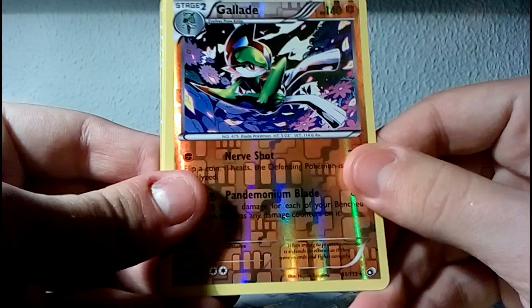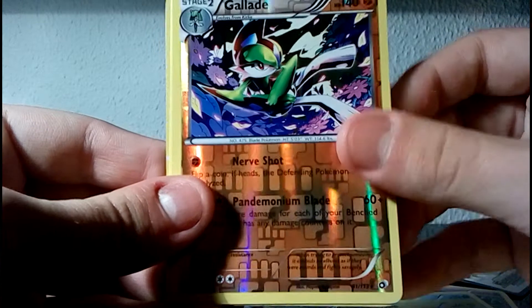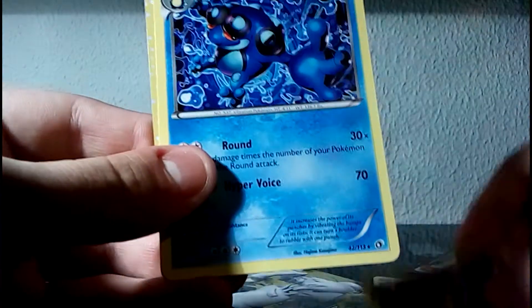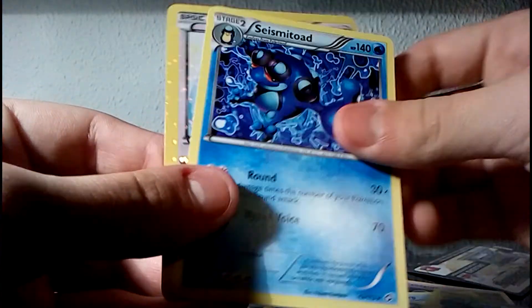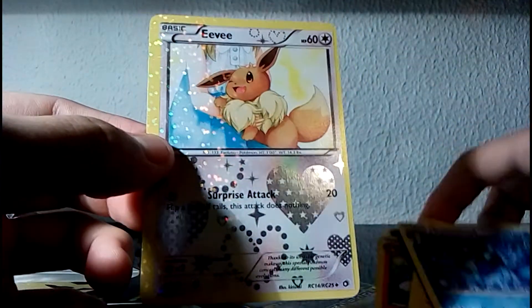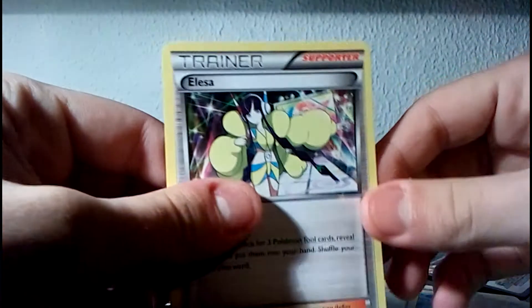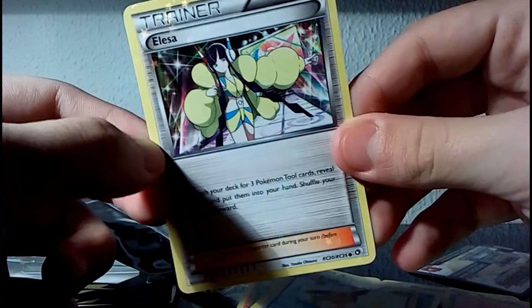From what I've seen, almost no one has Reverse Holos — they're pretty rare. Seismitoad. And a Radiant Collection card. I skipped one Radiant Collection — didn't even see it. Oh, it was Elisa — it's from Radiant Collection. That was a good pull. Reverse Holo Rare wasn't bad.